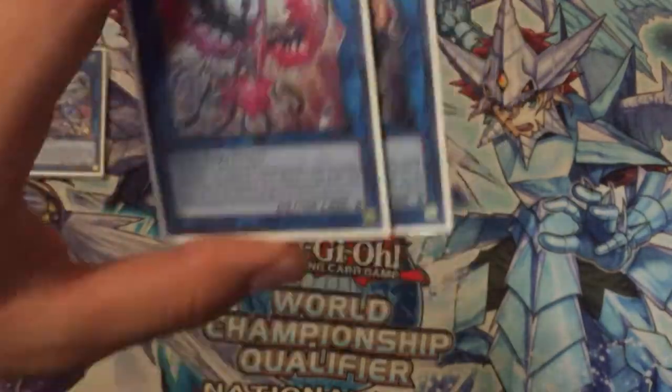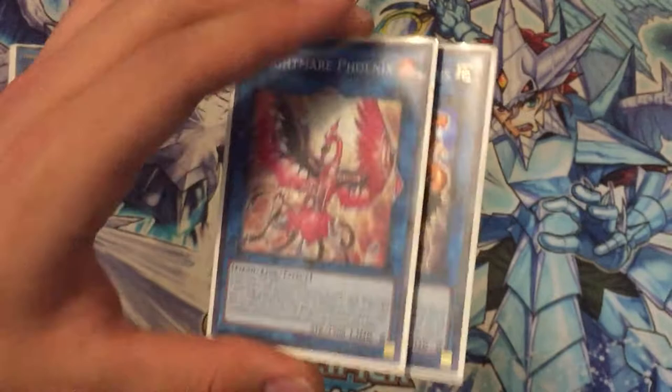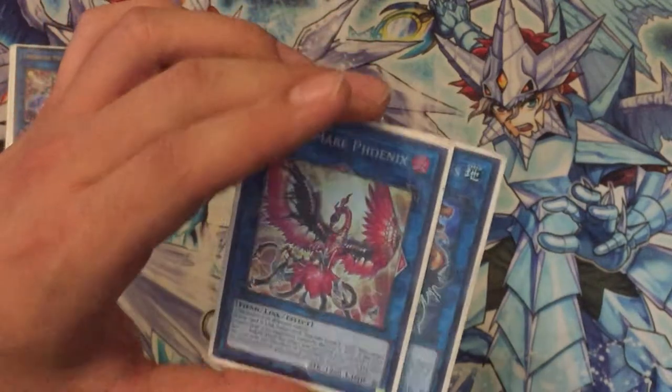And Knightmare Phoenix obviously for the backrow — it's insane. Phoenix is one of the best Knightmare monsters there are, right after Unicorn. Unicorn would also be great here.